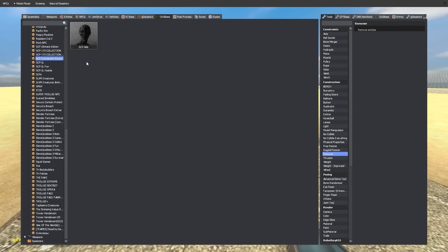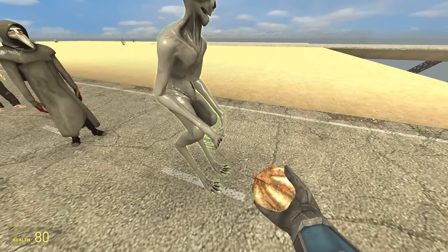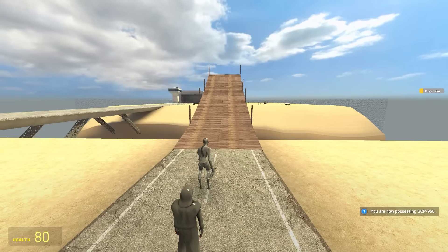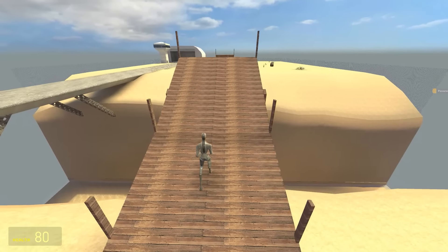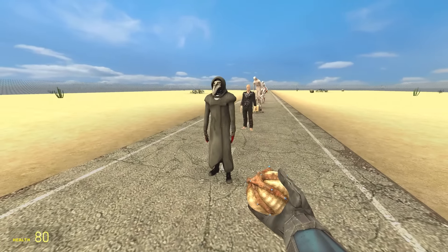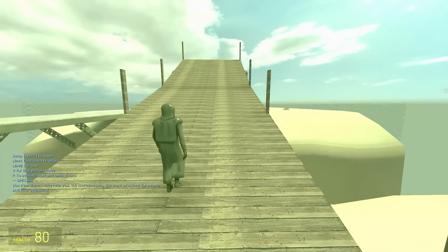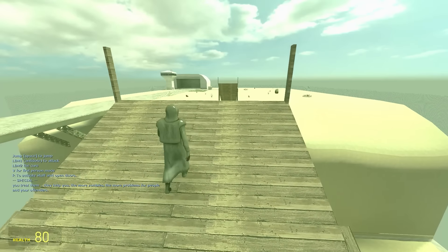Here's our next batch of SCPs — look at them all in a line. We start with SCP-966. Look at those legs — he's built for jumping. Here's him running. He looks a bit like a chicken, maybe he'll be as good as the chicken. No, it's not great. Let's try 049. I'm in, everything's a bit green. He walks very casually, refuses to run. That's fine — maybe he's got some mad hops.